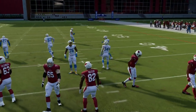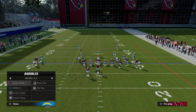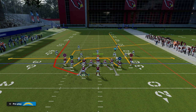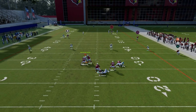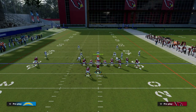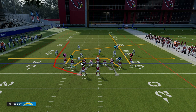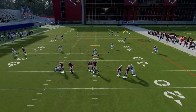Now for zone coverage, if you want to run this concept against zone, my recommendation would be to make sure that you're on the right hash mark or to flip the play. This is going to make sure that the zones get cleared out. As you can see, the post is running wide open over the middle of the field, getting zone coverage right in that little pocket.